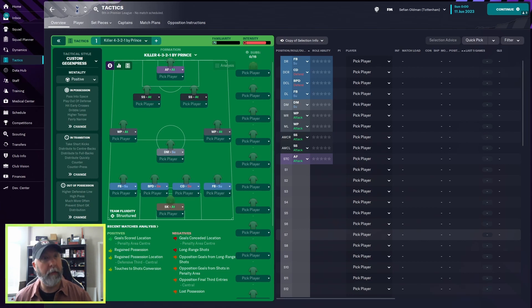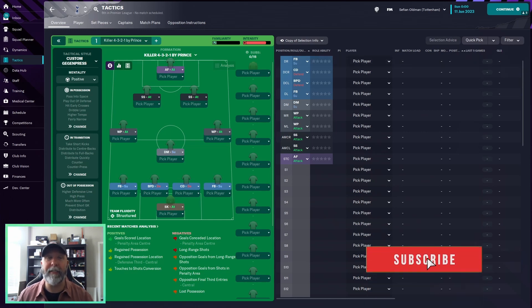This is the killer 4-3-2-1 by Prince. There is some Steam information, which is good to see. It says this tactic works wonders against any team and any tactic — it focuses on solid defense, quick ball retention, and fast attacking play with a lot of killer balls through or over the opponent's defense. This person has apparently gone completely undefeated so far — zero losses this season. Not the most goal-scoring tactic out there, but it gets the job done.